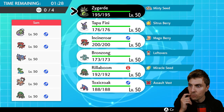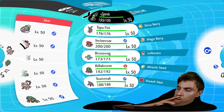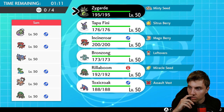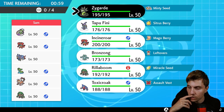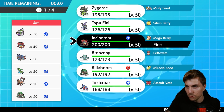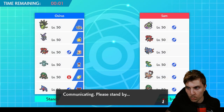Game one: our opponent Sam is running Tornadus, Incineroar, Zacian, Gastrodon, Landorus, and Rillaboom. It's not a bad matchup overall, but there are threats to watch out for — the Intimidate spam isn't great for Zygarde. Gastrodon can cause issues, particularly if it has Ice Beam, and Zacian these days often runs Play Rough, which could be an issue. We'll go with Zygarde, Tapu Fini, and Rillaboom — leaving Bronzong out, as Rillaboom helps more with the double Fake Out, Terrain, and Grassy Glide against Gastrodon.